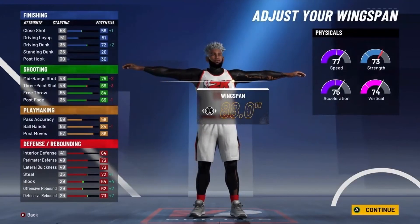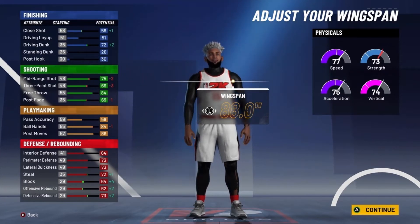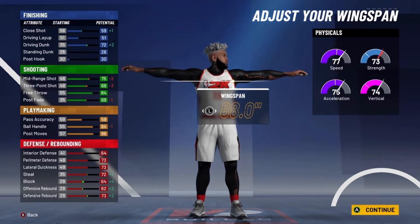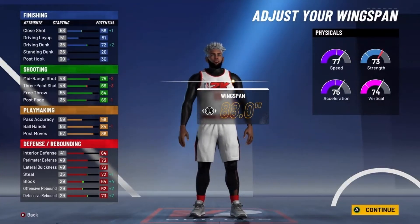If you don't know, if you get Slashing Takeover, you get a plus 10 in your Driving Dunk and a plus 10 in your Ball Handle. So at 99 overall you have a 76 Driving Dunk. When you have Takeover at 99 overall, you'll have an 86 Driving Dunk. And if you don't know, you'll be able to get Contact Dunks with an 86 Driving Dunk.